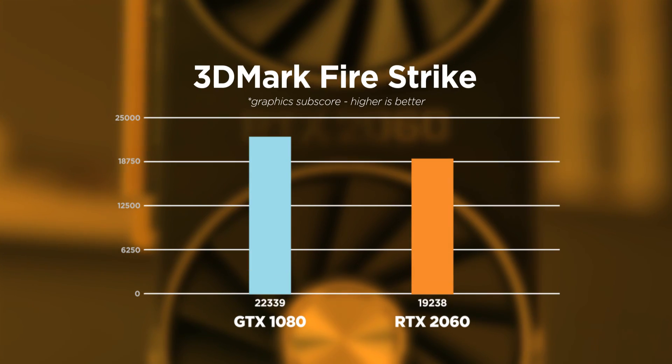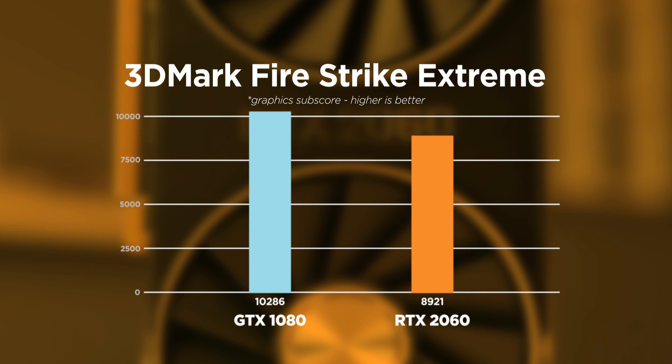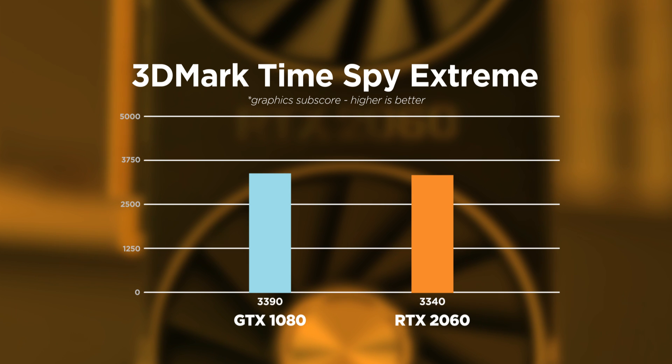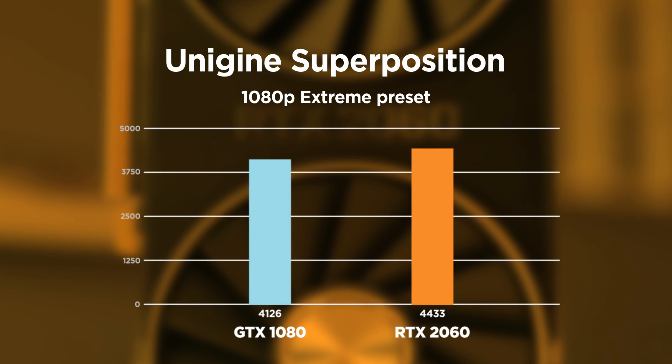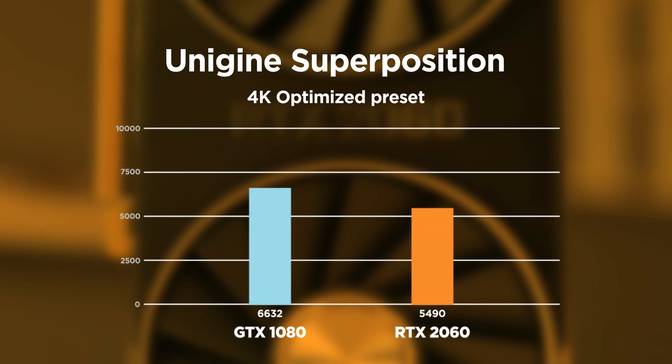I decided to take it a step up and put the RTX 2060 against the original Pascal flagship card, the GTX 1080. In all the Firestrike tests, the 1080 still outscores the 2060, but when we take a look at Time Spy and Time Spy Extreme, the gap is really close. Moving on to Superposition, at 1080p Extreme the 2060 actually has a higher score, though it's left in the dust in the 4K Extreme test.